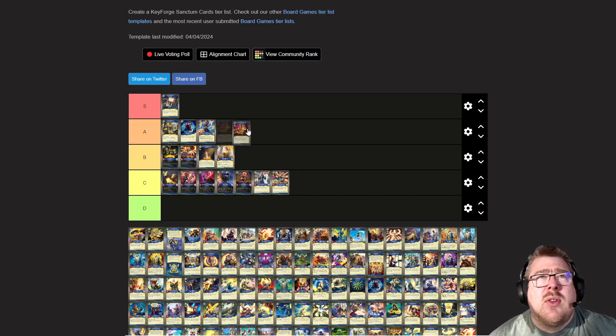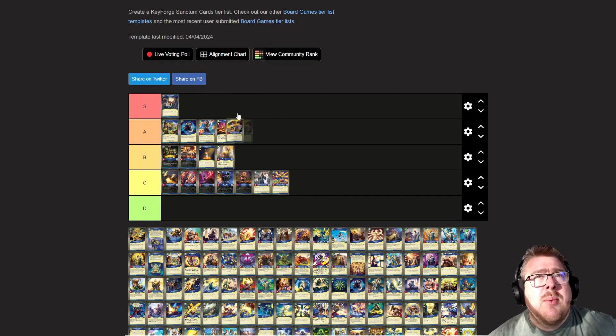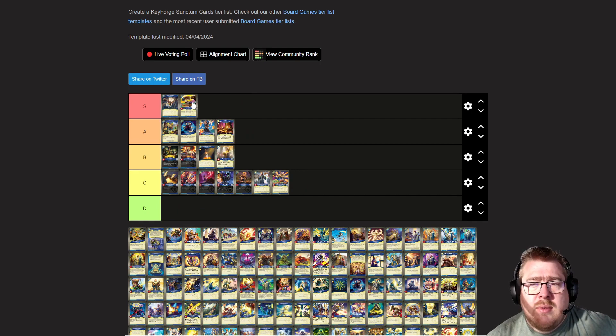Lightbringer Outpost: solid A tier. The ability to capture three with an artifact action is great. I'm going to have Martyr of the Vault up in S tier — maybe high A. Could go either way, but the ability to burn your opponent down to five is very strong.